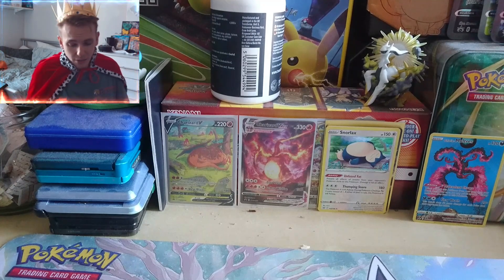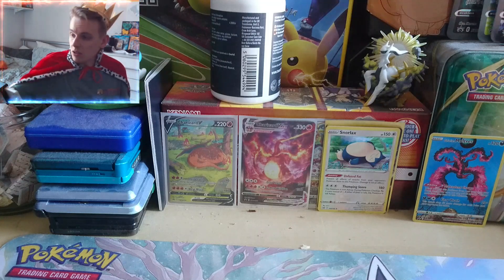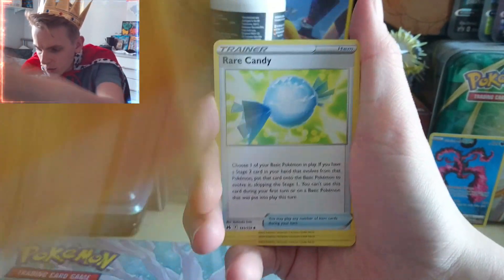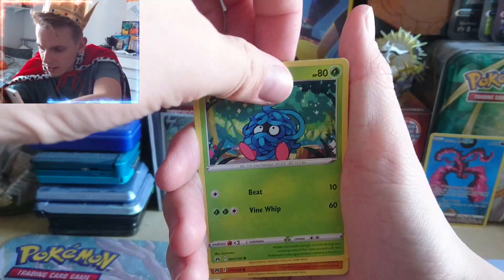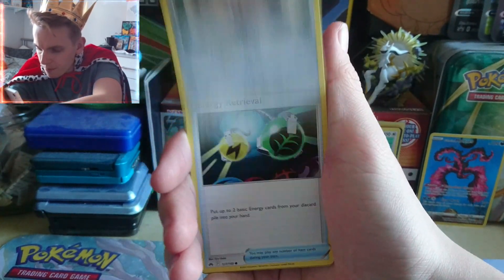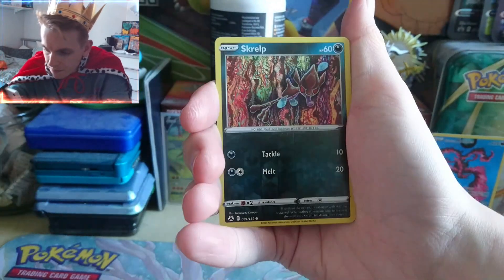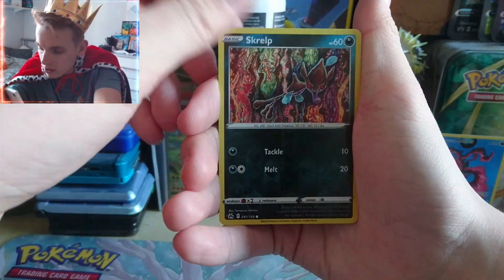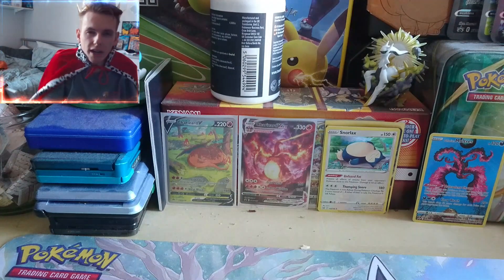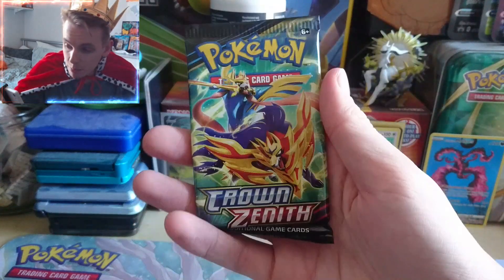Our luck recently has been running a bit dry, but maybe that's just Scarlet and Violet, because last time we opened some Crown Zenith we got some pretty decent stuff. Pack one: we start with a V-Star marker, Lunatone, Sawrock, Rare Candy, Tangela, Glary Meowth, Energy Retrieval, Shinx reading his little magazine, Skrelp — love this Skrelp actually, looks pretty cool — and a regular Rare Whailmer. Not the start we wanted, not the best start.